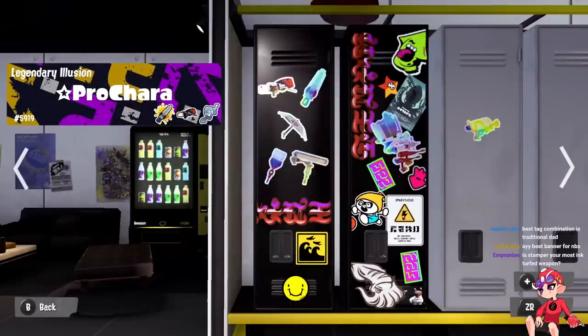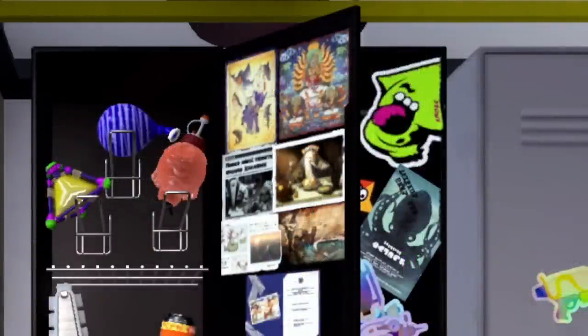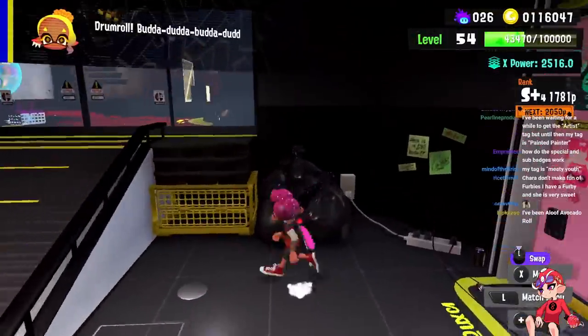This is the front of my locker — I have Dynamo, Octobrush, Brella, Stamper, and Range Blaster. I just want to accumulate all my favorite weapons on here. I'm not really that creative with the locker, so it's just favorite subs and main weapons. I got Torpedo, Splat Bomb, and Burst Bomb, and then Brella, Explosher, Stamper, and Range, which are easily my favorite four weapons. I got some idol posters — I put them all next to each other, little buddy ones underneath, and then some extra posters. I like the Octo Expansion one — it reminds me a bit of Octo Expansion. My locker is not great, but that is my locker.